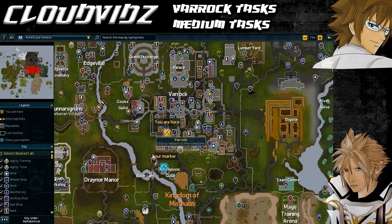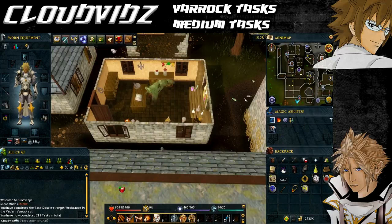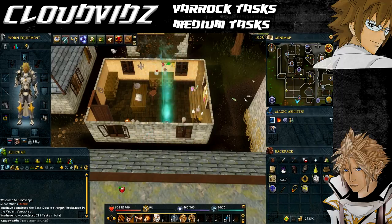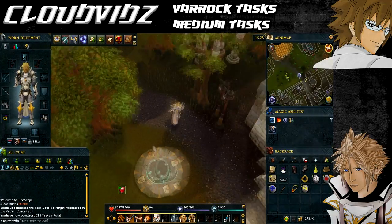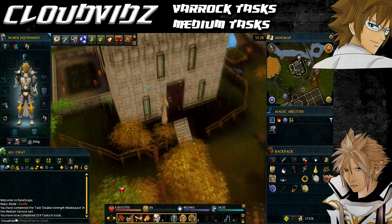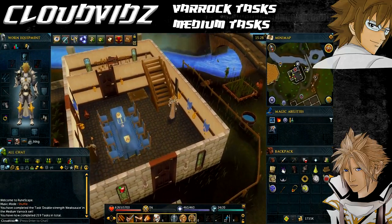Let's get this underway. Starting at the Varrock Lodestone, the first task I recommend is called Champion — that's to enter the Champions Guild, which is just southwest of here. This requires 33 quest points to enter. If you've completed Dragon Slayer, you've most likely already been inside, so it should already be complete — but just to be safe, do it again anyway. As soon as you enter the Champions Guild for the first time, it will come up with a prompt saying Champion, and the task will be complete.